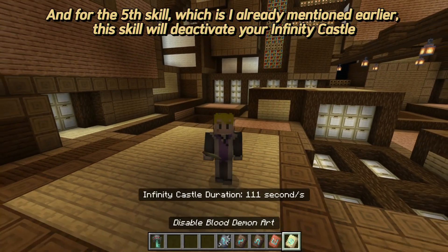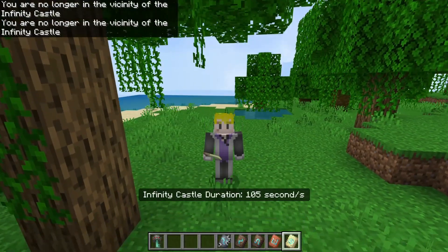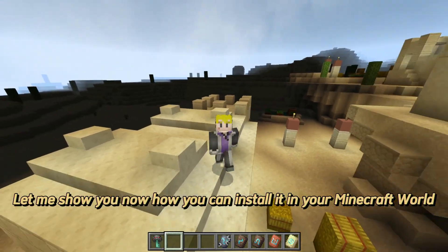The fifth skill, as already mentioned earlier, will deactivate your Infinity Castle. Now that we're done with the skills of this command creation, let me show you how you can install it in your Minecraft world.